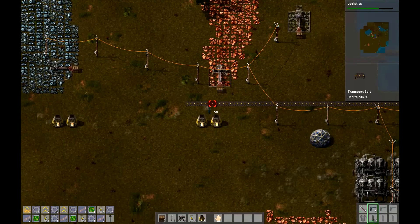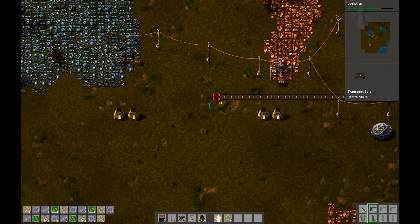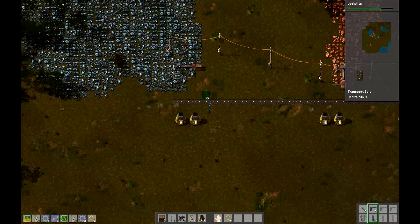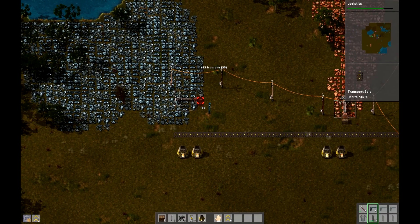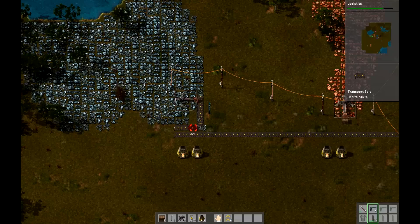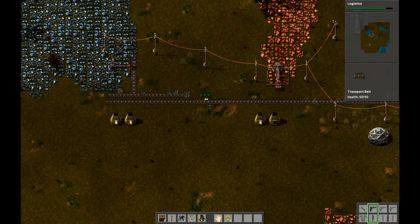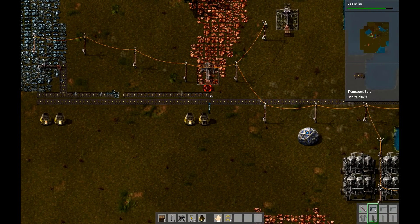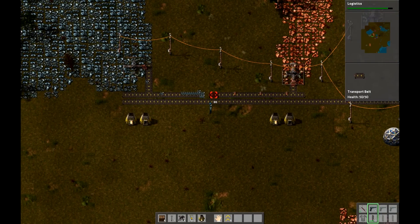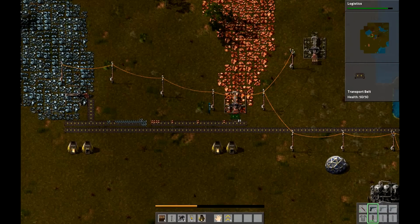That should be a good start. Our logistics research is almost done. Now what we're going to do is have this belt bring coal to all of our furnaces. And these belts are going to bring iron from all of our mines. We'll probably expand the facilities there later. As you can see it's just piling up right now, so we're actually going to stop the flow until everything's set up.